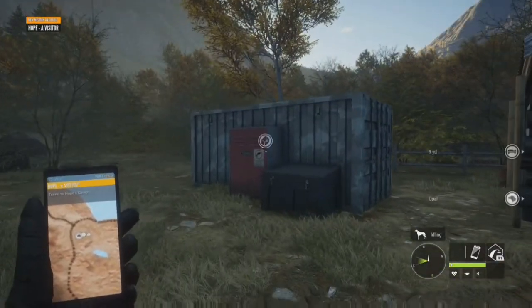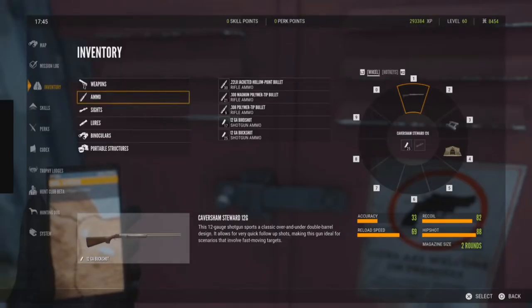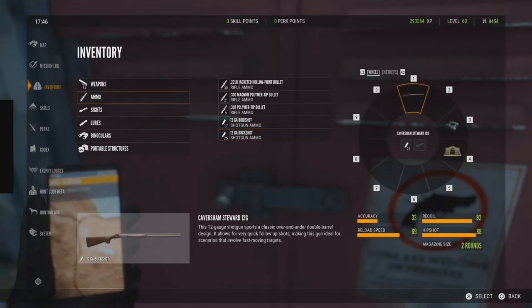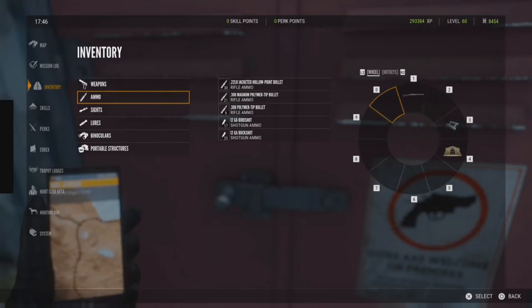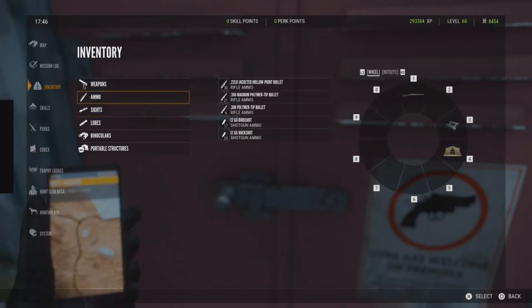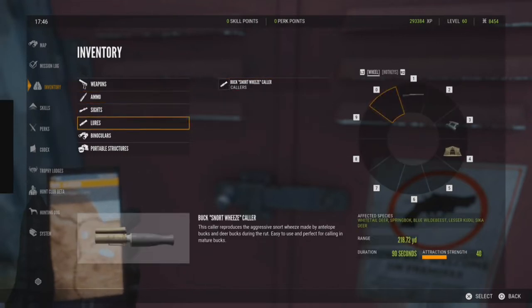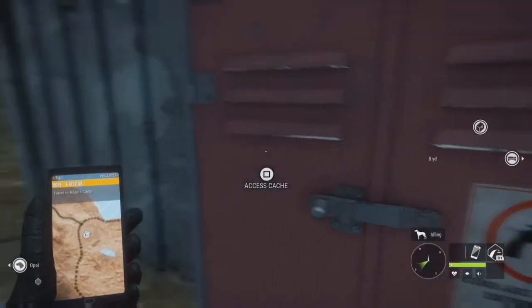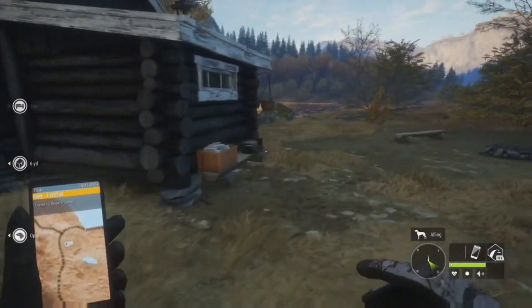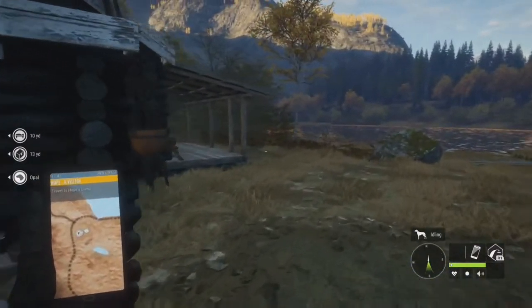Here's my loadout: I got my ammo as the 12 gauge buckshot. The tent is unnecessary — that's from a different map — but I got my binoculars and I could put the call on here. I need to go find my drink zones and we'll see if we can get close enough to get a buck without sights on the 12 gauge.